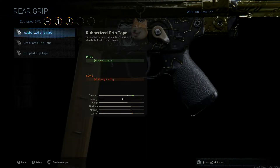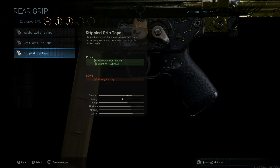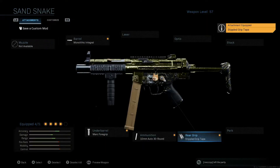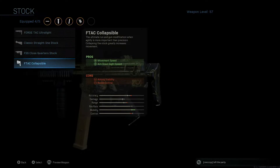This is another one of the few guns where I use the grip tape for aim-down-sight speed improvement and sprint-to-fire speed, because this is a very fast-paced weapon that I like to run and gun with. Last but not least, we're going to put the FTAC collapsible stock on here for movement speed and aim-down-sight speed. Between the grip and this stock, that really offsets anything we lost in terms of mobility from the monolithic suppressor barrel.